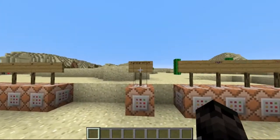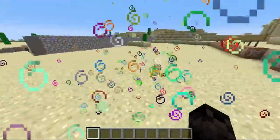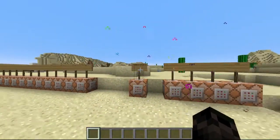This one's kind of cool. If you right-click it, all of a sudden particles show up, and they follow you too. So if I walk around over here, they'll follow me over here. And I can right-click it again and they'll actually turn off, which is really cool.